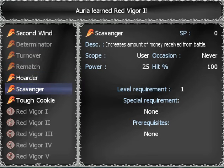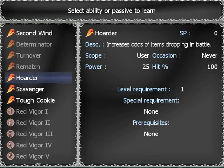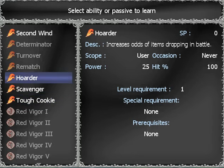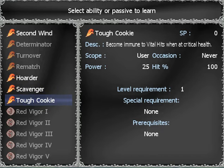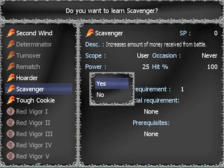We're gonna do tough cookie. It's powers of 25, hits 100%, level requirement one, user scope. So it's when you yourself do it — it affects you. Alright, there we go. So we're gonna learn that. No more to learn.